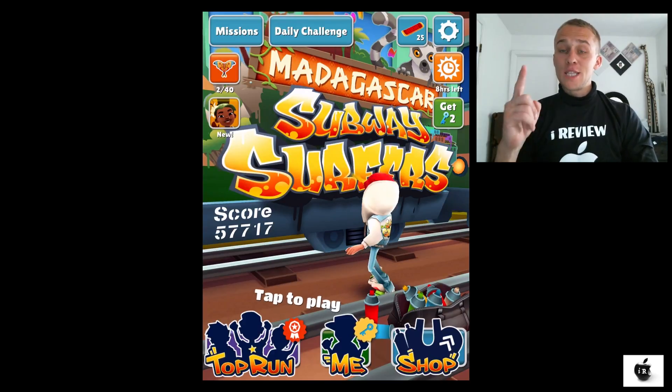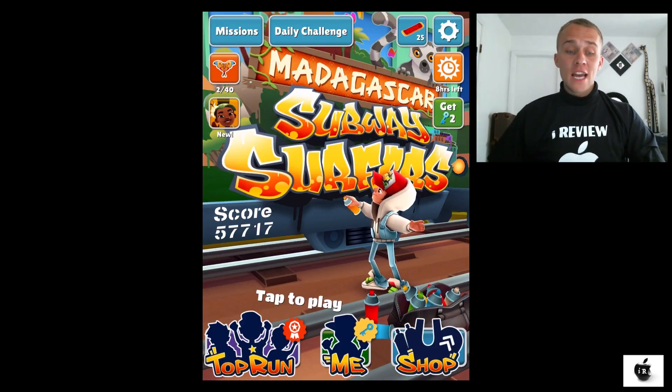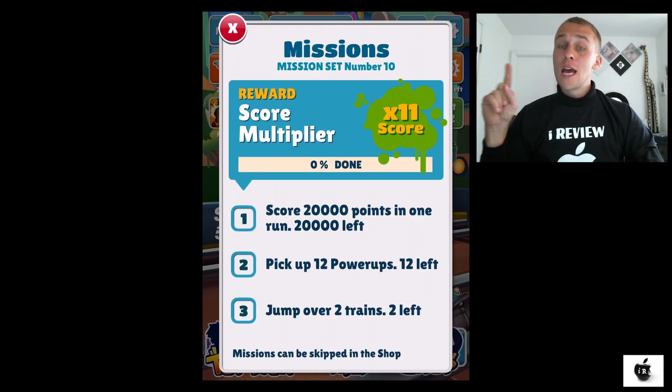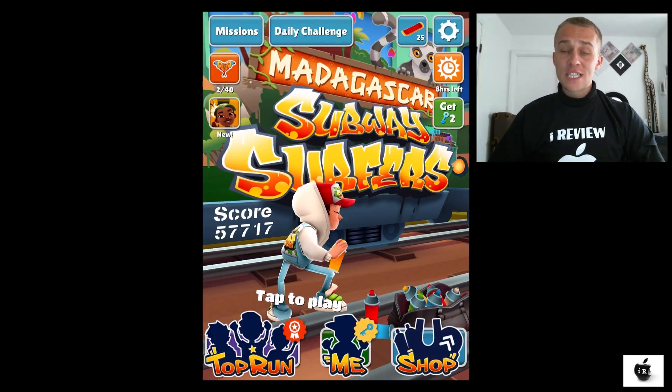Welcome everybody, we are continuing with Mission number 10. Amazing game Subway Surfers. Let's do a little review of what we have to do in this mission. We have to score 20,000 points in one run, pick up 12 power-ups — it could be anything, any power-up that you see on your way, pick it up. And we have to jump over two trains, which would be possible with those crazy boots you can pick up on your way. It's a Madagascar edition Subway Surfers mission time.